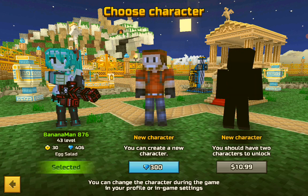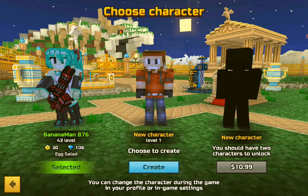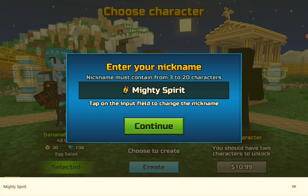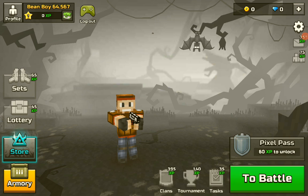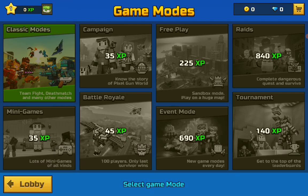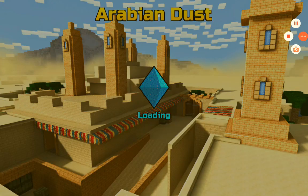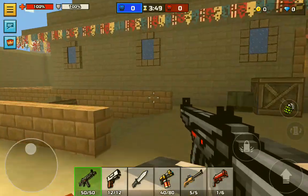I think that 300 gems is pretty good, so let's do it. I should name it something — perfect name. And I guess we have to do some battles to unlock some stuff. Let's go and destroy some enemies.